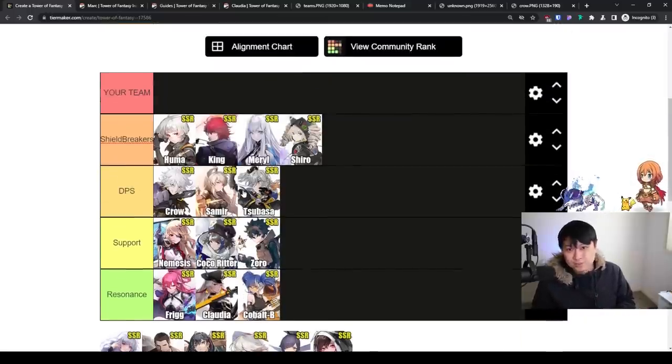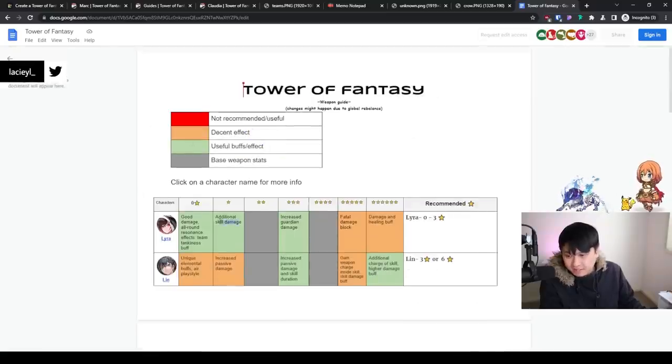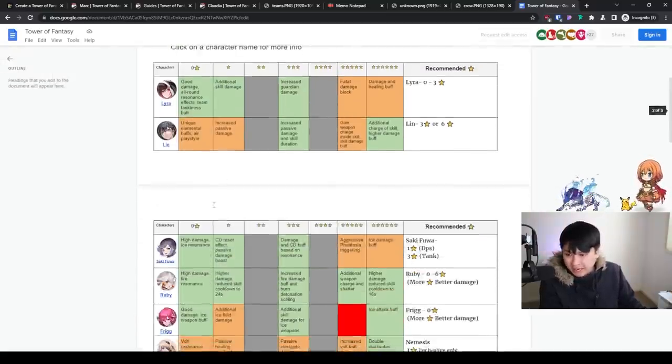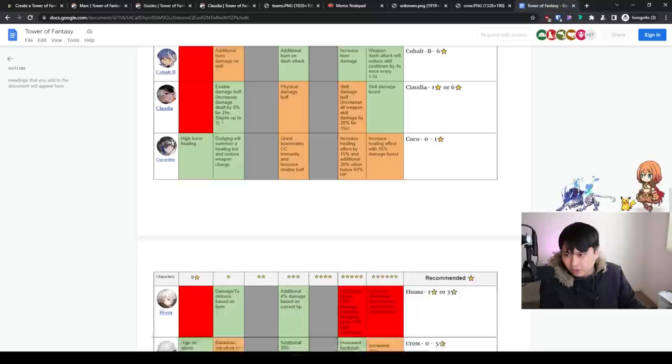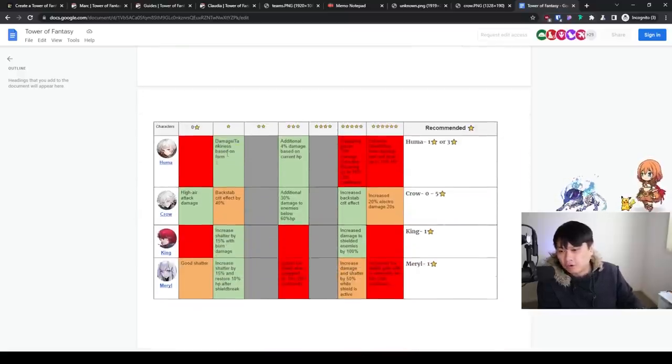Now let's talk about dupes. There's a document that's fantastic for providing a TLDR summary of who you should go for dupes and when each breakpoint is. Green is good, red is bad, orange is okay. For Coco, C1 is actually fantastic because you get additional healing; everything else is okay, and one breakpoint grants teammates CC immunity. For Huma, she gains damage and tankiness based on form. For Crow, his high air attack damage at C0 means he's serviceable at base, but C1 is just orange — not that important. King has a red rating at C0, meaning he's not great at base, so I'd actually pick King over Crow. Most game modes are centered around DPS checks and killing monsters before the timer runs out, so generally you want to spend dupes on DPS units like Samir.